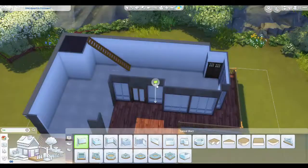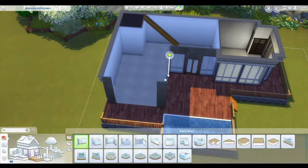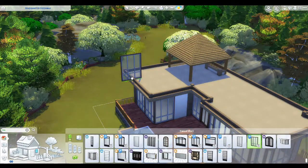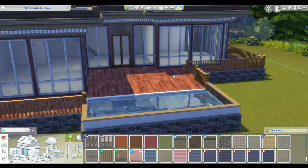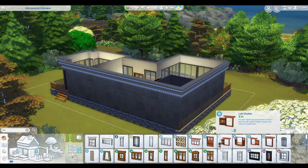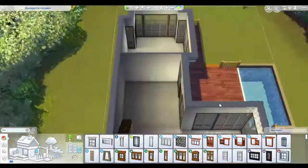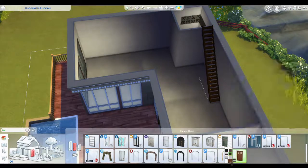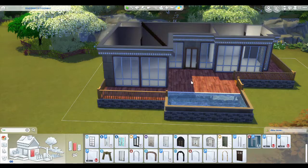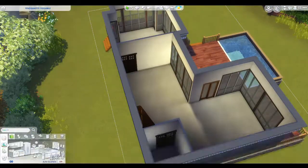The decking area — I wall off that section to make it the bedroom and the rest is open plan. I had to put the walls back in because without them it wouldn't place the trim, and I really wanted that trim. You'll see I use a lot of the Jungle Adventures items, including those little window brick things for the bathroom. This was just after the update that came out with sliding doors and ceiling fans.